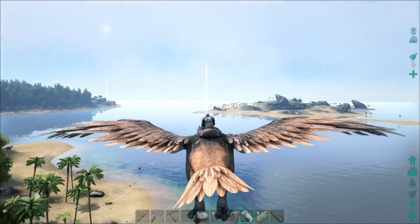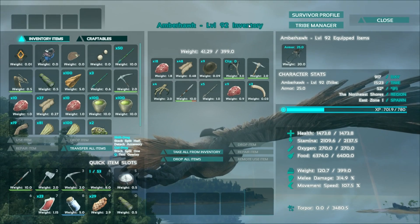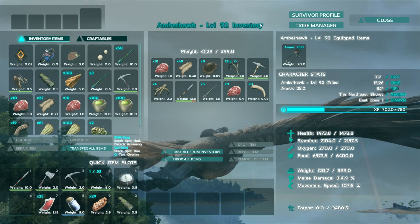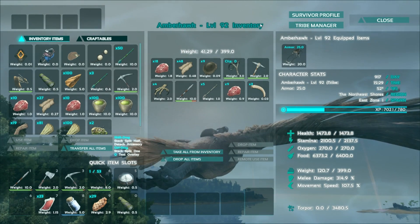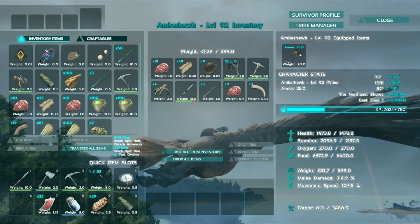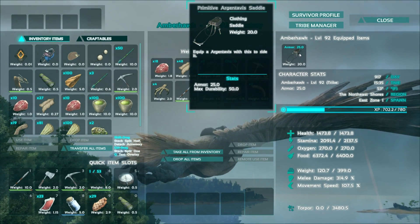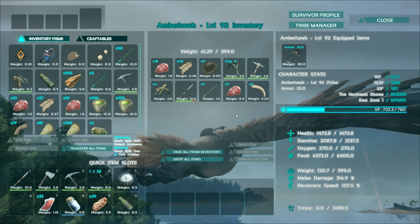I'm on Amber Hawk today because we're going to be doing something a little bit different. Amber Hawk, for those of you guys who aren't familiar with her, 92 levels. Pretty good, right? It can be a little bit stronger, but for the most part the stats are really, really good. We're well above 2,000 stamina and almost to 1,500 health. I've been pumping the melee damage just a little bit — we're at 314 right now, still quite a bit of ways to go. We're only in the 700s for XP levels and the saddle we're using is a very basic saddle. I'd love to get a ramshackle or apprentice saddle for her, and I might be in the market for a higher level bird as well. I know 92 is really high already, but I'm going to look around a little bit more for something stronger.